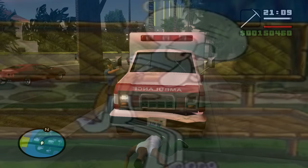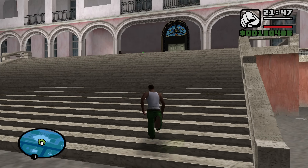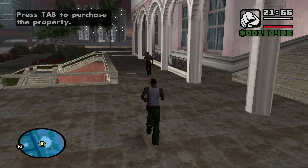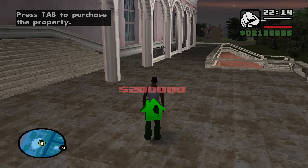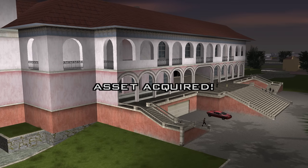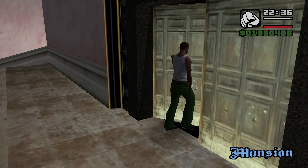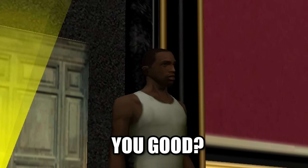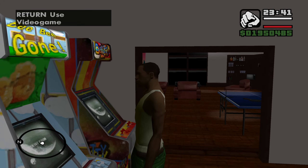It's all green now — that makes sense. Two hundred thousand dollars — I don't have the money, but we have a mod menu. Let's just get the money and purchase it right now. Asset acquired! We also have a safe house — I'm gonna save here.